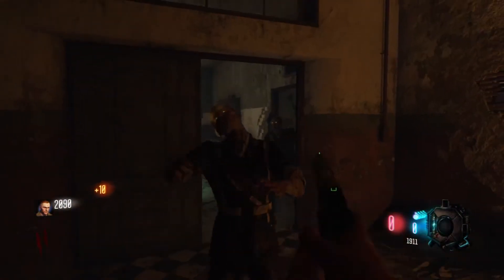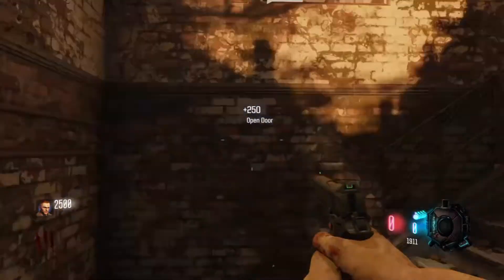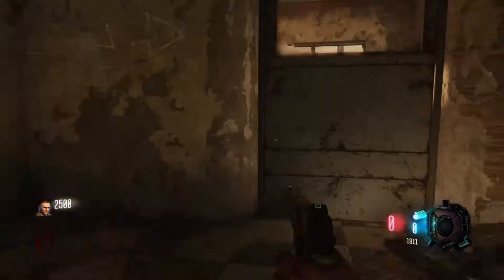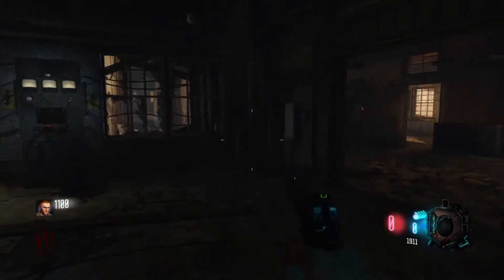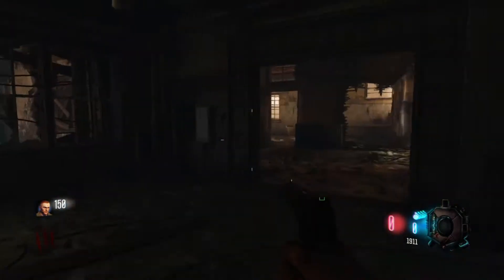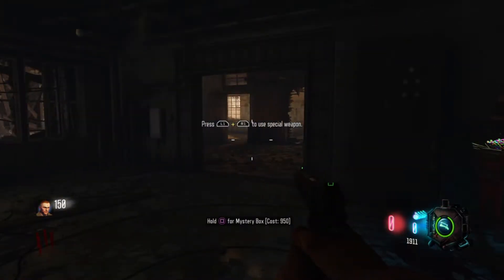We're getting overrun by zombies on round two. We can now run all the way to the box, get the first gun, turn on the power, and have a fun time — which is all we want. I do prefer being on this side because I think there's less doors to open. We don't have Quick Revive to begin with, which is a little bit of a shame.